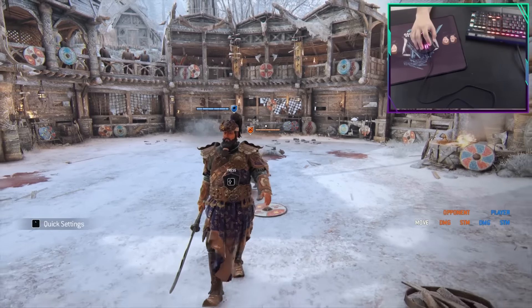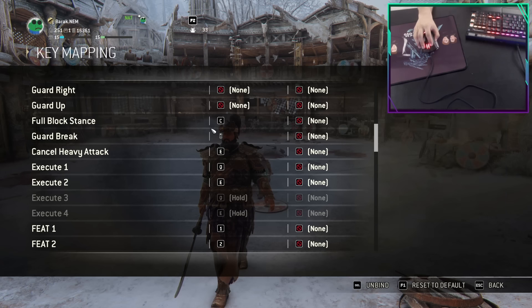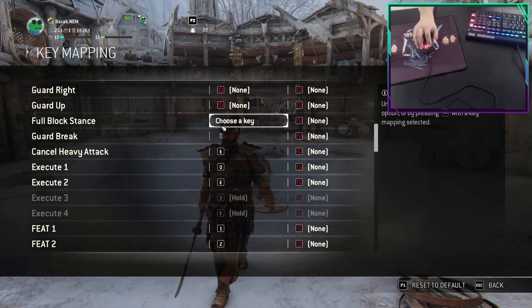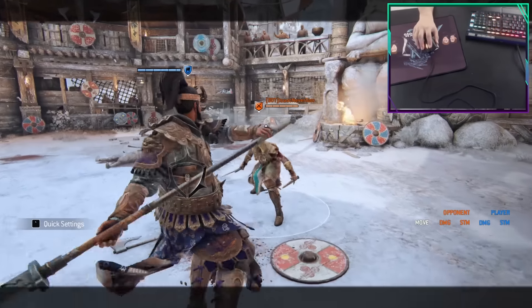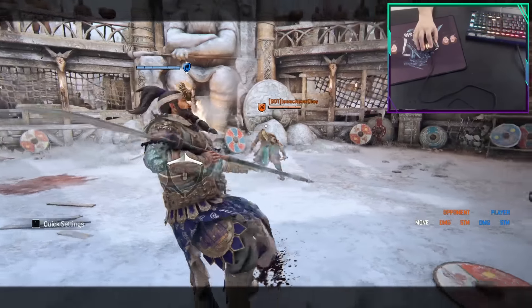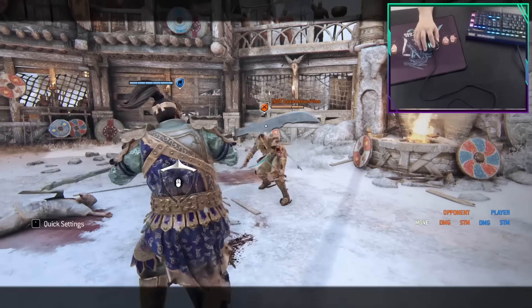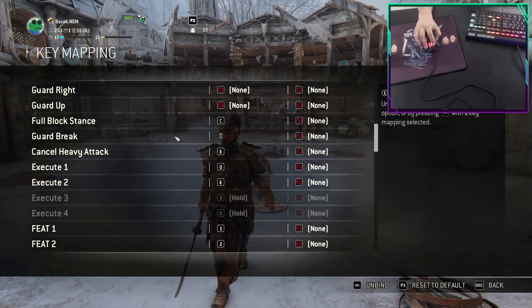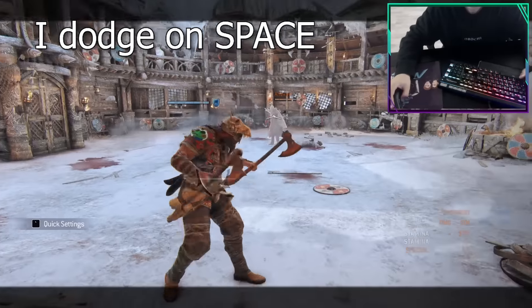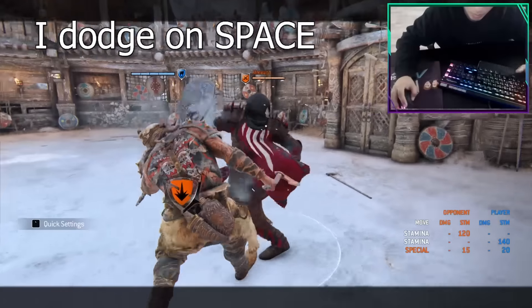Full block binding — really important if you're playing a character with full block, Sifu, or any type of stance. Do not keep that binding on C — that's literally the worst default bind. I strongly recommend putting it on your mouse. If you already have one mouse button for dodge, your second one should be your other defensive move: full block. Go to Keybinds, scroll down to Full Block, and put it on Mouse 4 or Mouse 5.